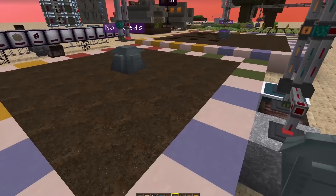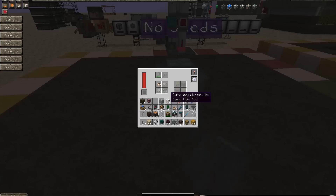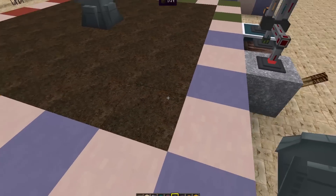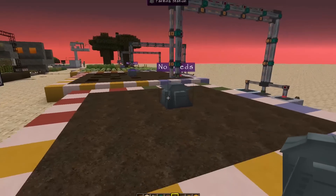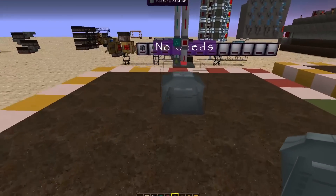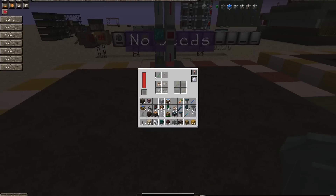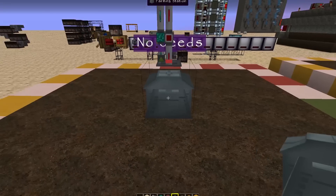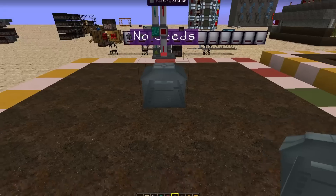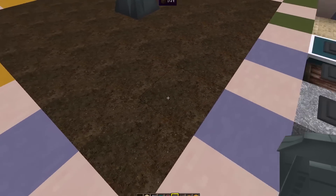Here we have our basic setup. The Farming Station covers a seven-by-seven plot with no upgrades. You have to supply it with a Hoe or an Axe depending on what you're farming, and you supply it with seeds. It will hoe the ground, plant, and harvest.